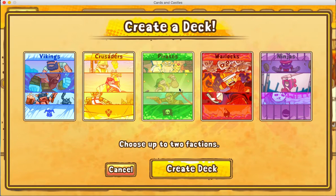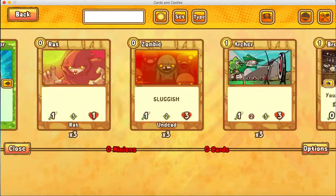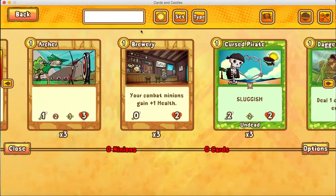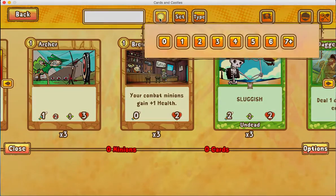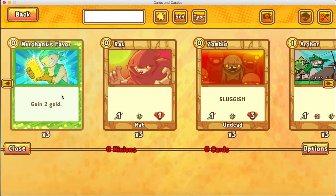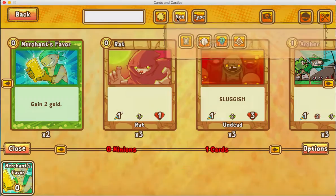First of all, you have to choose your factions if you're gonna make a deck. I'll just choose Pirate and Ninja for this example. In a deck that I like to use, I like to have at least one one-drop card. Zeros are kind of useless, except for Merchant's Favor — if we're running a pirate deck, you most likely are gonna be running at least one of those. So let's just put one in for example.